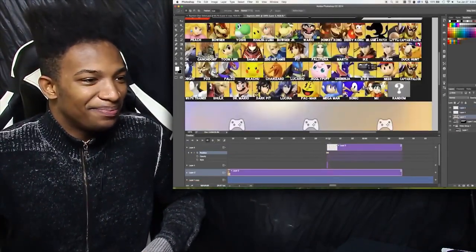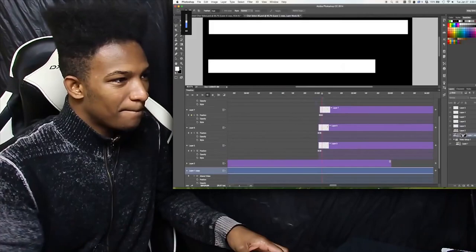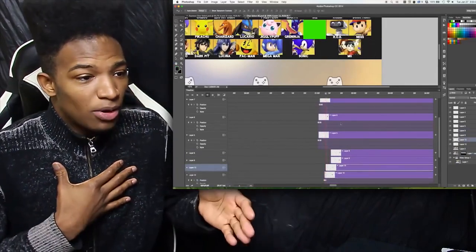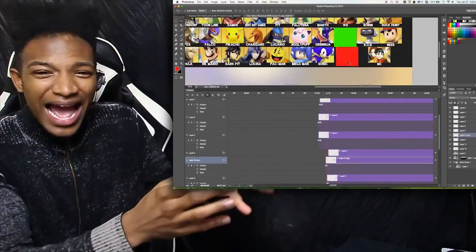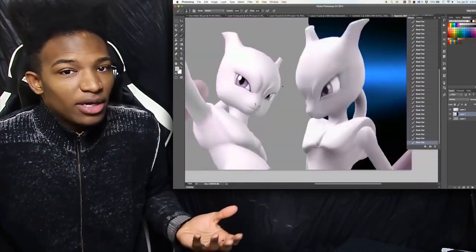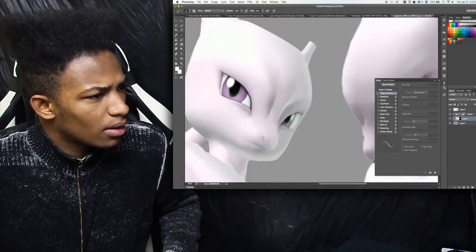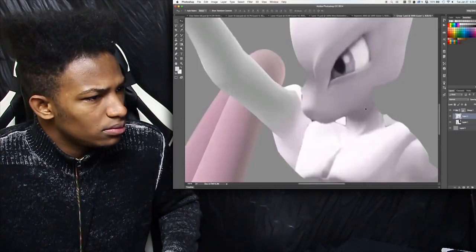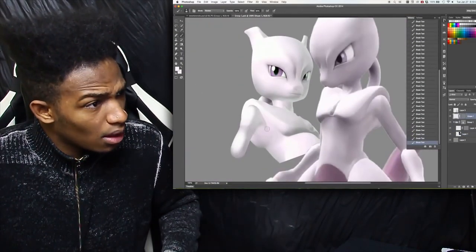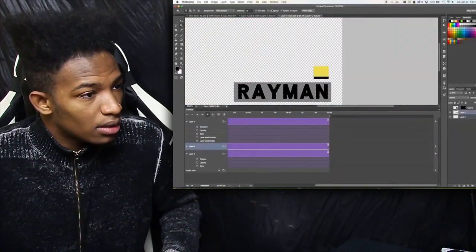It was important that I put Mewtwo in the character select screen as well, because he's confirmed DLC already, and if he's not in the menu, then no one's going to believe any of this. This is stuff on another level — he has a timeline in Photoshop. I'm not used to that level of skill with modifying the program. I'm not that good at it. He took a screenshot of the trophy of Mewtwo from the game, colorized it a bit, and modified the hand position.